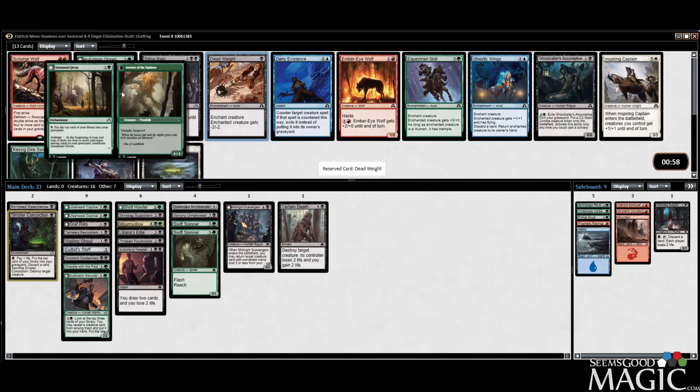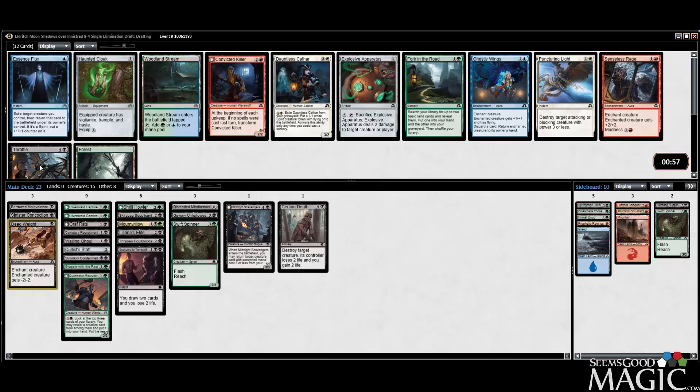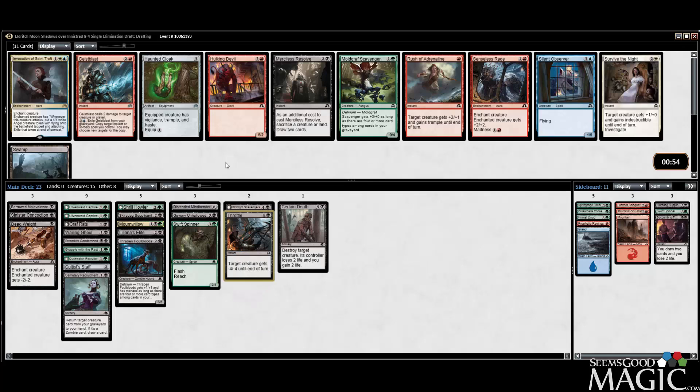We can absolutely get some Delirium going with this deck, so let's cut maybe a Swift Spinner. We've already got one. Now we can take a Throttle, and then we're probably just good on removal spells. I'd probably rather run Recruitment than Succumb, just because I actually have a fair amount of Zombies, and I've got the Self Mill going which can go well with it. I'd like to bring back a Mindbender if I have to. Let's cut the Succumb, bring in the Throttle. There's a Fork in the Road, an Explosive Apparatus, and a Woodland Stream which would let us splash Ongoing Investigation, but I don't think that's going to happen. We can take the Scavenger here — we're not a dedicated Delirium deck, but we have Instant, Enchantment feeding the Graveyard. We can get Delirium with this deck, absolutely.